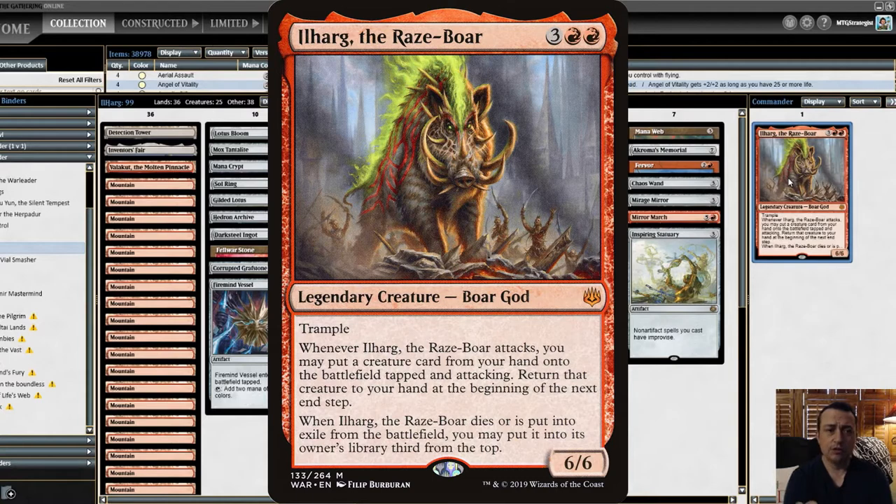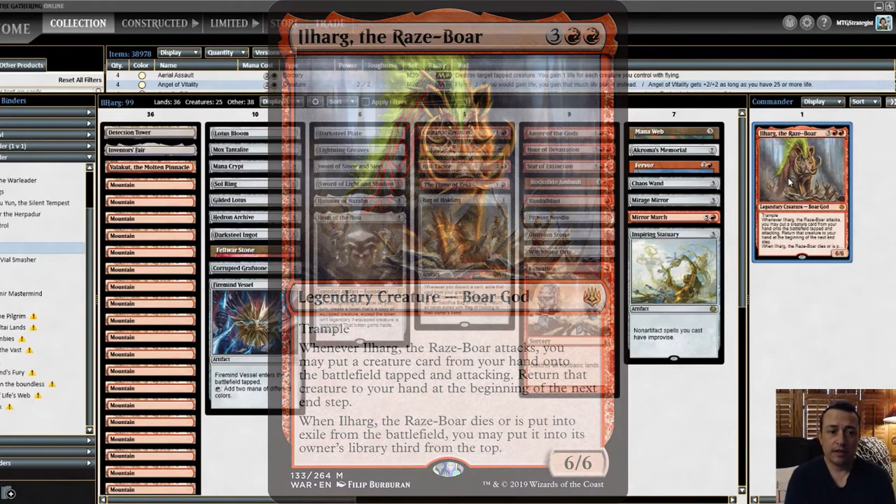Ilharg is a good early game motivator. You get some damage out there with Ilharg, and of course everyone will target your poor little piggy, but later on you'll transition into a part of the game where you can just play your big monster creatures from your hand without having to use Ilharg. So it's a great transition into the later game. But let's walk through the deck.